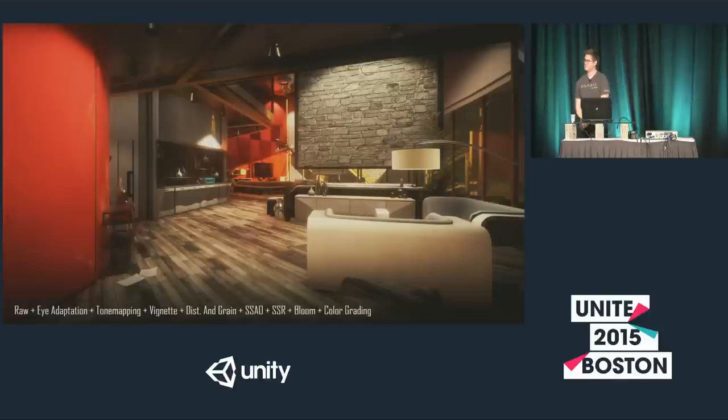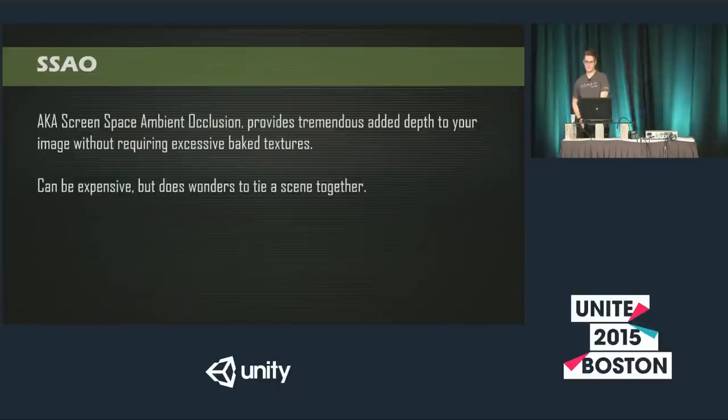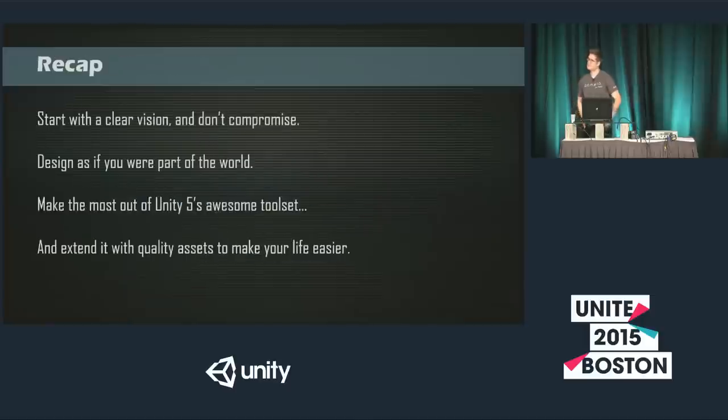Final question: on your last slide you said to have a clear vision and don't compromise, but since you're working with a team, you probably have to have some sort of discussion and arguments about where you want to take your game. How do you handle that? We're a small team — there are six of us now — so we obviously have pretty good communication compared to, say, a 50 or 100 person team. But in terms of not compromising...